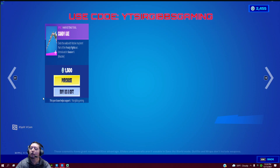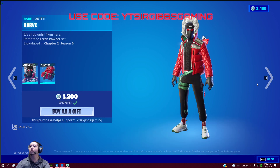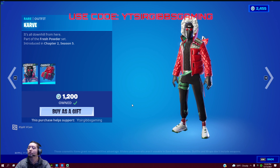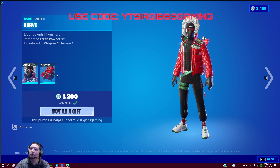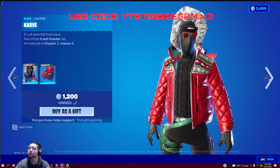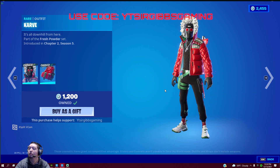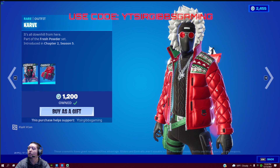Alright, let's check out the Candy Axe — the classic candy action from season one — for 200 V-Bucks. Then we have the Carve skin, which is 1200 V-Bucks. It's a pretty nice skin. Looks a little pixelated on my screen, but that's after it renders in anyways.